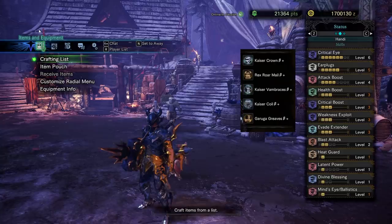I haven't gotten to mess around with Evade Window just yet, but I'm looking forward to trying it. Even if you don't have room for it, maybe toss on an Evasion Mantle and see how you like it. Lastly, we have Mind's Eye because I'm using the Lunatic Rose and don't want to have to worry about bouncing off of various monsters' tougher parts. And Master's Touch to give us a thorough extension of that comfy white sharpness that we have.